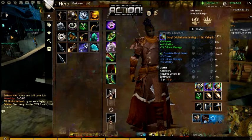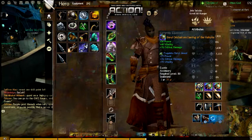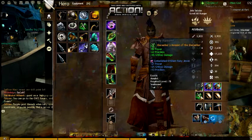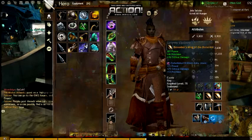Now moving on to my accessories — I've got the Beryl Orichalcum Earring of the Valkyrie, which has power, vitality, and crit damage. That adds a little bit more vitality to the build to make it a bit beefier. All my other trinkets are Berserker on both sets, so they've got crit damage, power, and precision on both.